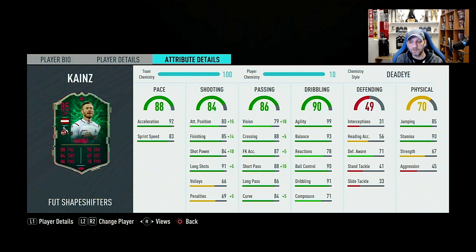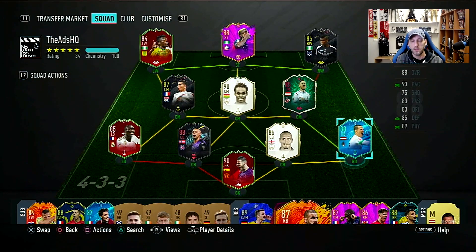No defending stats, but good defensive awareness and marking at 71. Physical overall 70: jumping 85, stamina 90 — should be enough for a CAM — strength 67 on the low side, and aggression really low at 45. But for a CAM, this looks great: you need him to be fast, agile, good at dribbling, good weak foot, good skills, good passing, and able to take a good shot — and this guy looks to have it all.